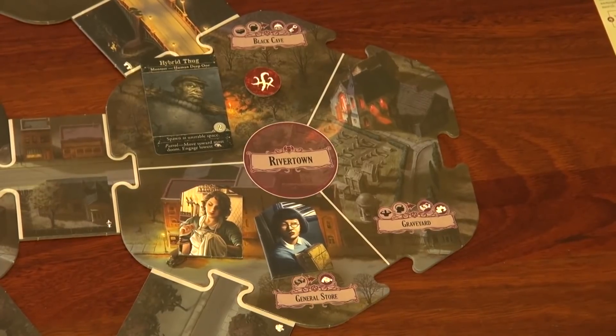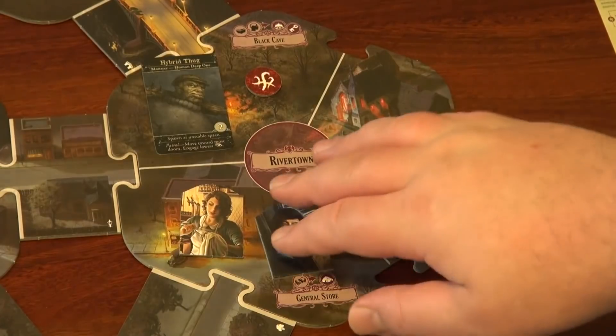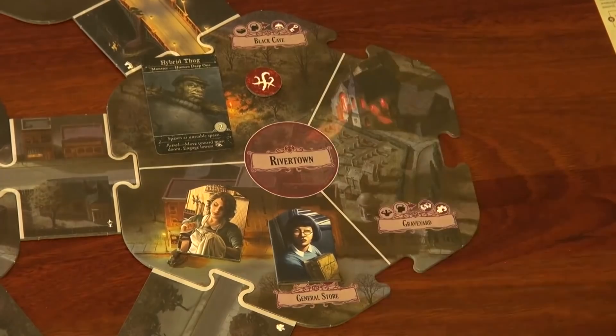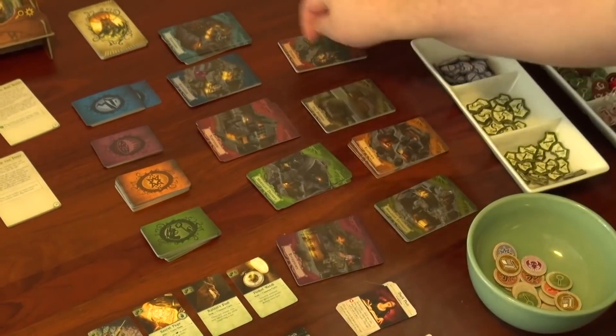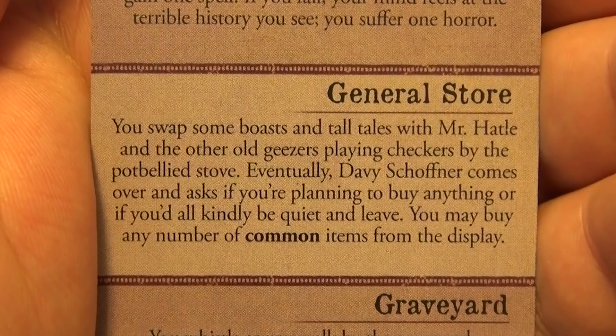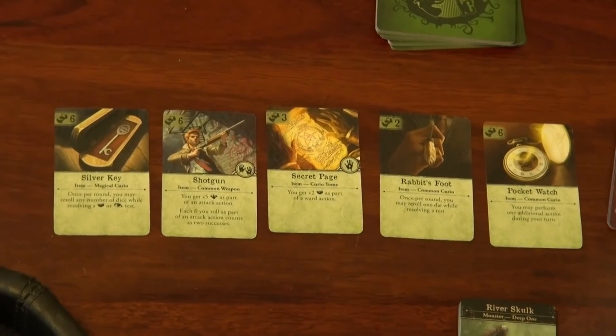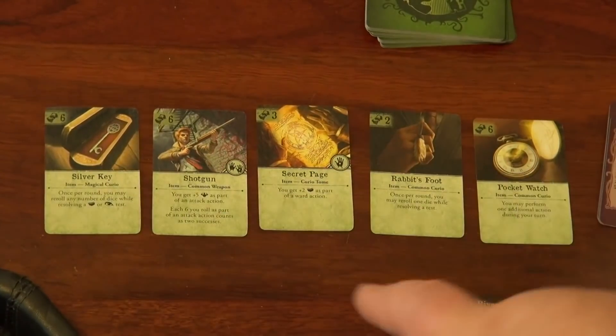Now we're in the encounter phase, which means we draw the location cards. If you're engaged with a monster you don't get to draw a card, but luckily no one is. We're in River Town — you wouldn't want to be color blind because these are all different colored decks. We are in the general store: you swap boasts and tall tales with Mr. Hartel and other old geezers playing checkers by the pot-bellied stove. Eventually Davey asks if you're planning to buy anything. You may buy any number of common items from the display. I would bet almost every general store event will allow us to buy common items.